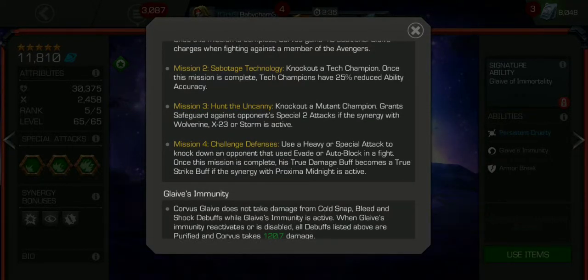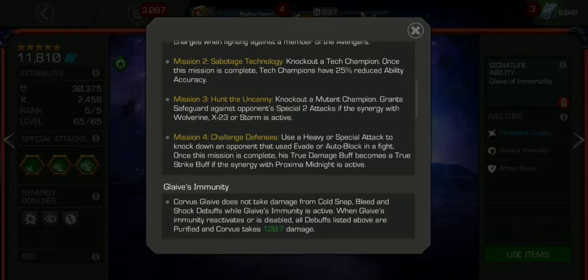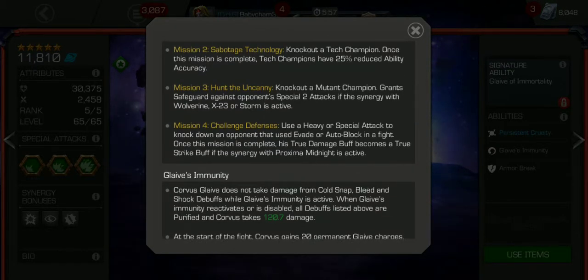Mission 4: if you use a heavy or special attack to knock down an evading hero, or someone that uses auto-block in a fight, his true damage buff becomes a true strike. But that's with the Proxima synergy.